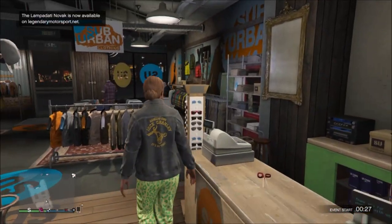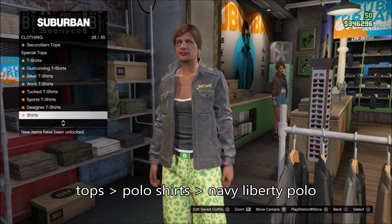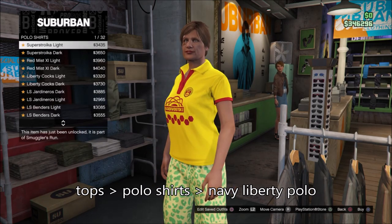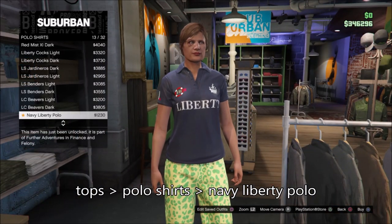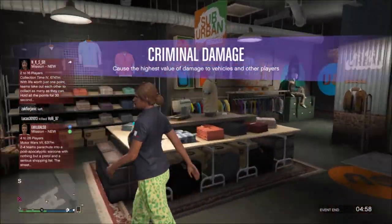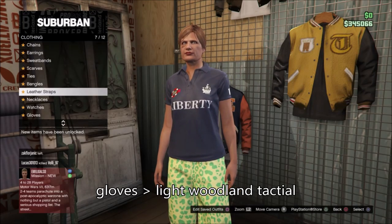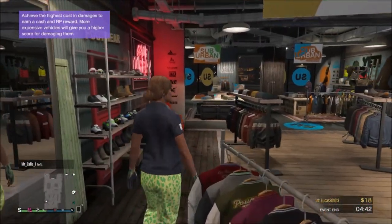Now go over to tops, then go over to polo shirts, and select number 13 — this one, Navy Liberty polo. Select it. Now go over to gloves and just select light woodland tactical. Save this to outfit slot two.